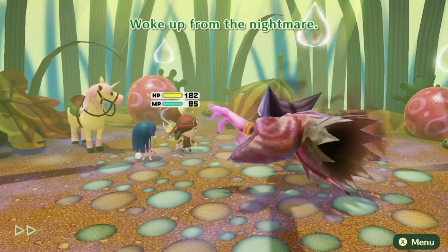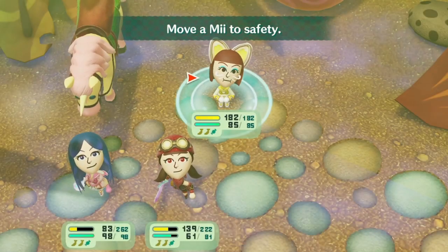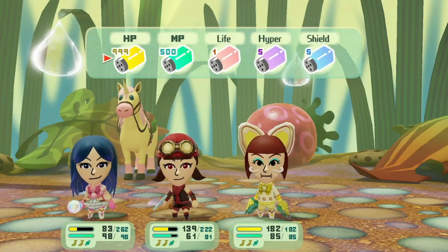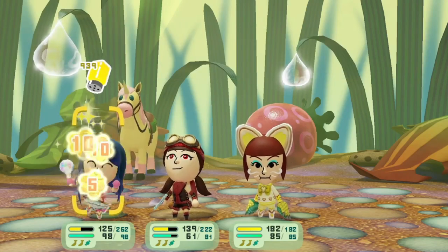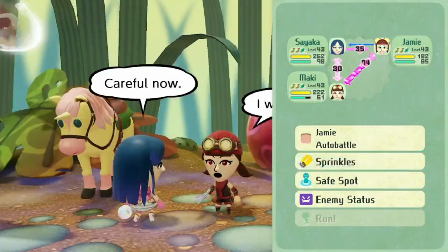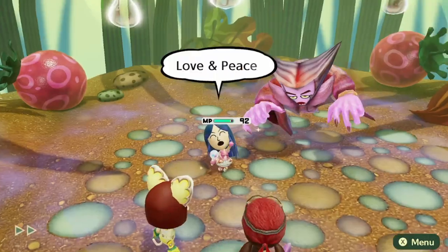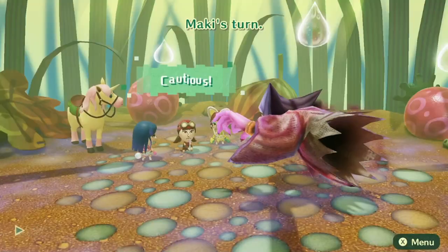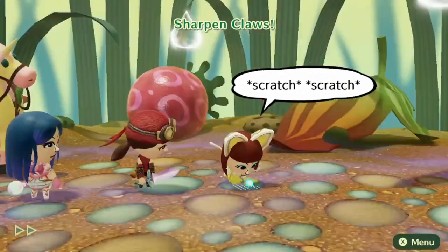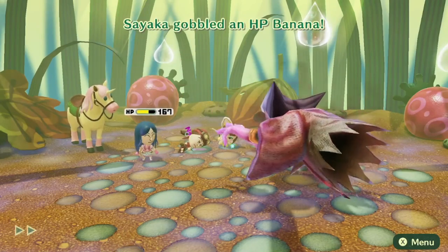Maki used a new move she learned off camera. I'm keeping up the attack and making sure to use sprinkles to revive teammates. Sayaga got hit but is back up. I cast Nightmare but it didn't really go through. Maki is down — I'll get to her in a second.